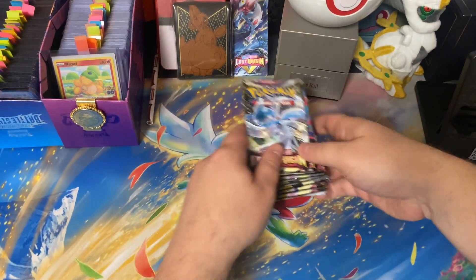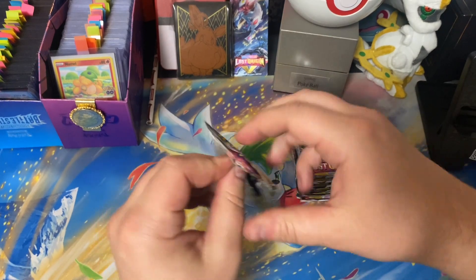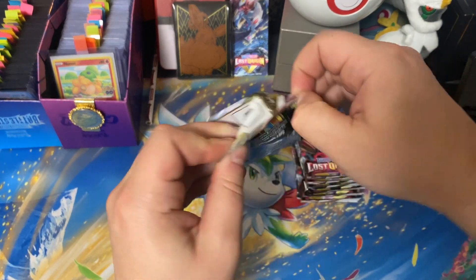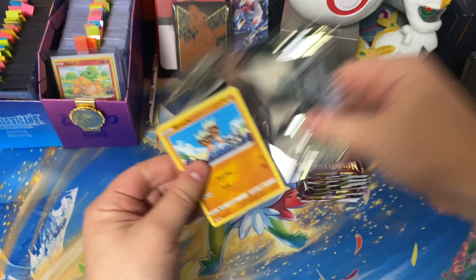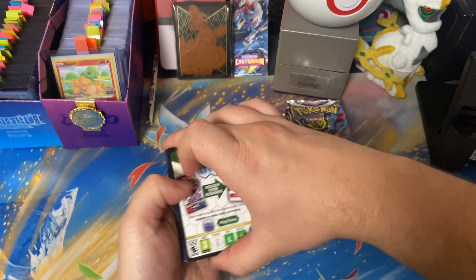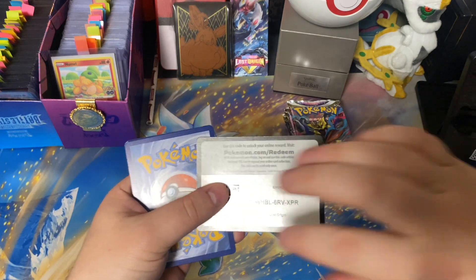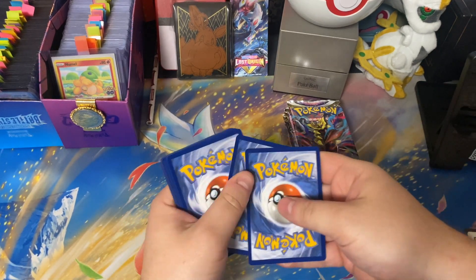Alrighty, here we are — we have the box deconstructed, eight Lost Origin packs, and we are still on the hunt for our first Radiant Pokémon from this set, with plenty of the Character Gallery cards, V-Stars, hidden rares, secret rares, all that good stuff. V-Maxes — we're going after all of it.